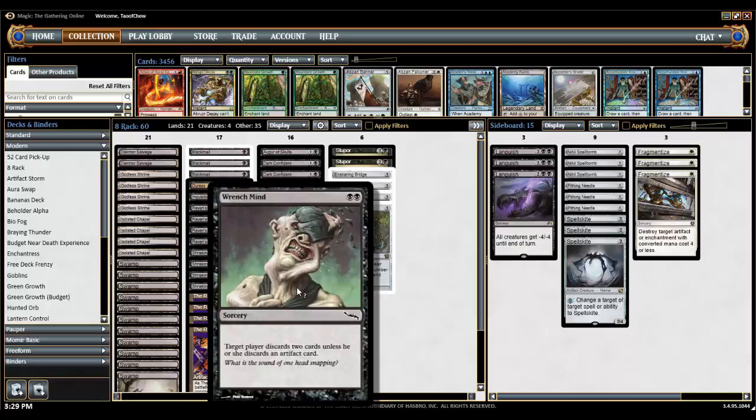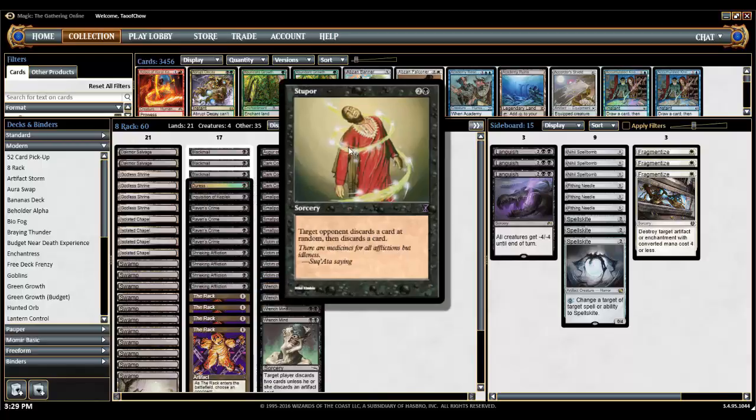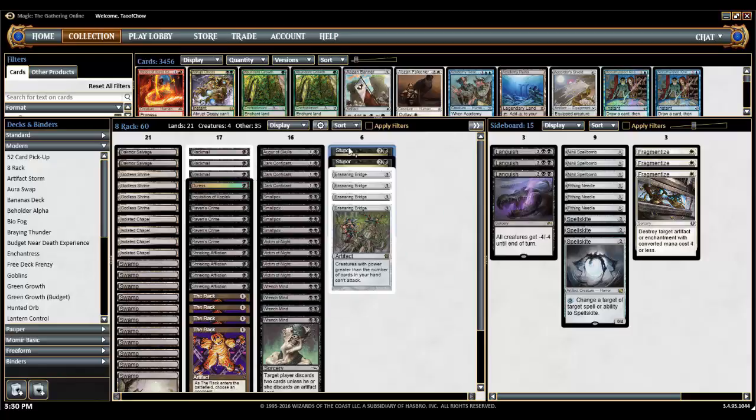We also have Wrench Mind — target player discards 2 cards, unless he or she discards an artifact. Most decks don't run a ton of artifacts, so it's actually a pretty good card most of the time. Then there's Stupor: target opponent discards a card at random, then discards a card. The discard at random is actually really devastating, because you can't control which one is coming out of your hand. If they have a combo piece, they might choose to discard other things, but sometimes Stupor will get rid of the card they really need. Discarding at random is something people really don't like.